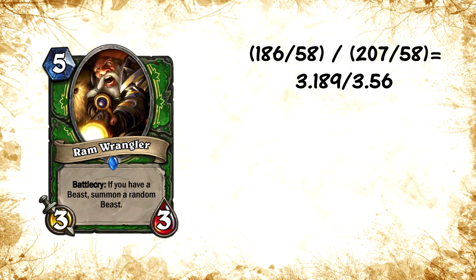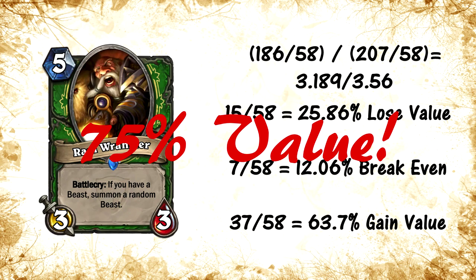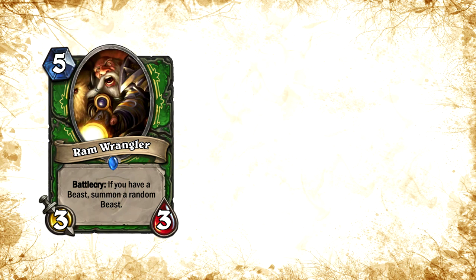Now let's assume they actually include the other 19 uncollectible beasts — things like the snake from Snake Trap, the frog you get if you Hex something, Druid of the Flame, and Animal Companion beasts like Huffer, Leokk, and Misha. If you do the statistics on that, the averages go down to around 3.18 attack and 3.56 health, which is still very good. Then it's something like 25% of the time you get a bad card, 12% break-even, and 63% of the time you're getting good value. So with 58 total possible beasts, 75% of the time you'd be getting more value from Ram Wrangler than you paid for.